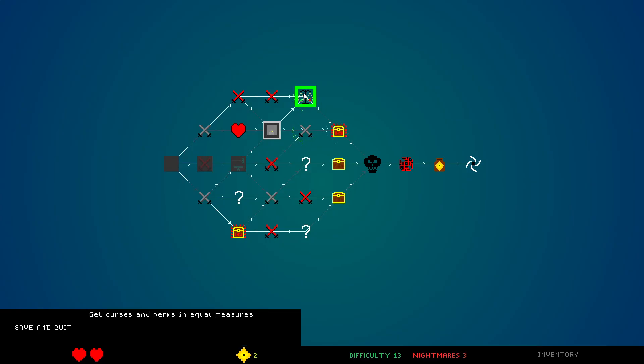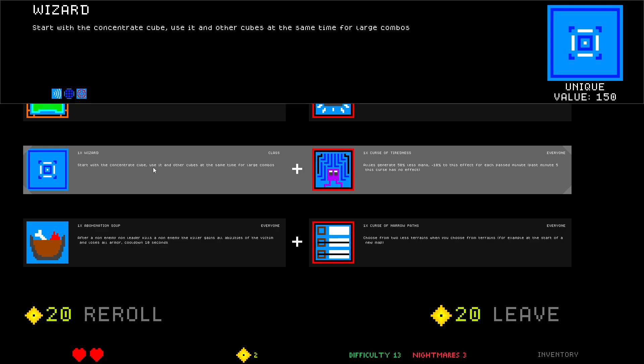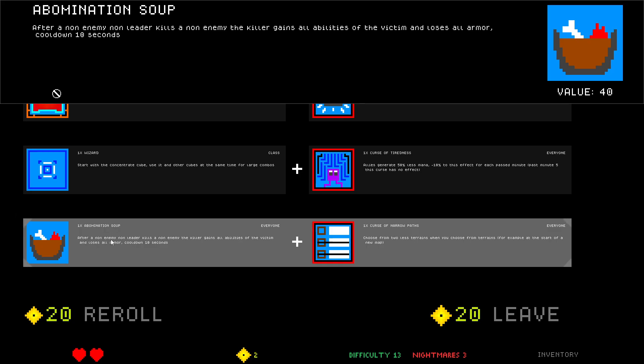I feel pretty strong now. Let's go do some stupid chaos. 10 Bottled Rainbows consumables: add five cubes to your hand which aren't in your hand — they are free, only works in battles. One Wizard: start with the Concentrate cube, use it and other cubes at the same time — so this gives strength to things. Abomination Soup — I think this one's strong.